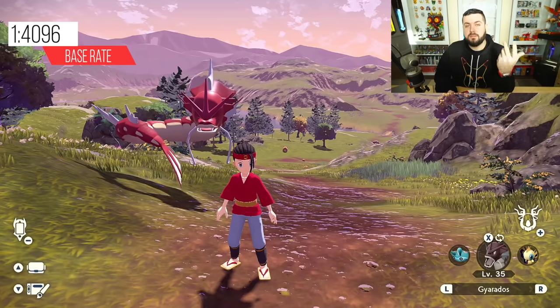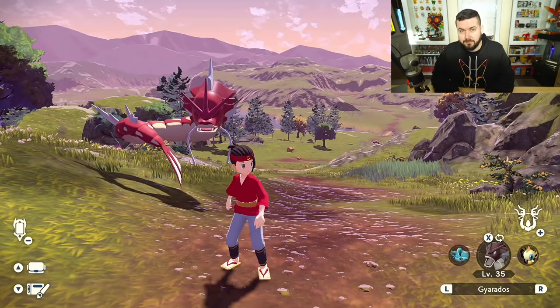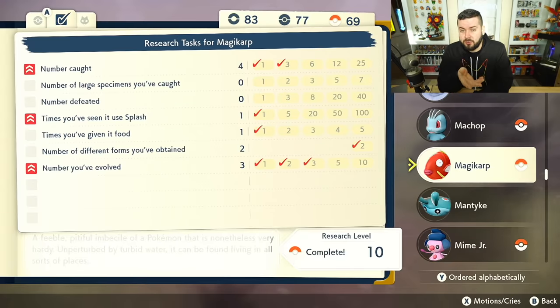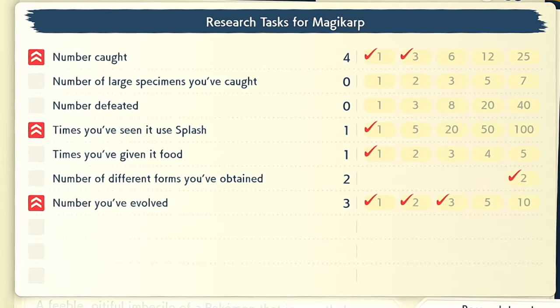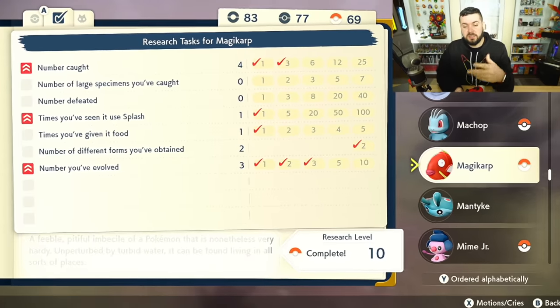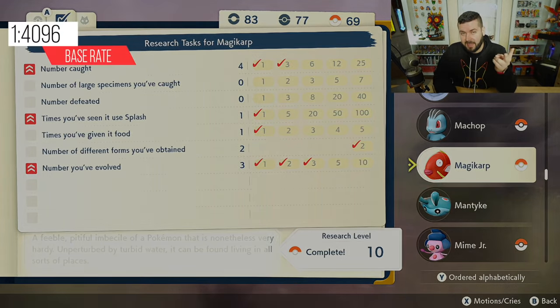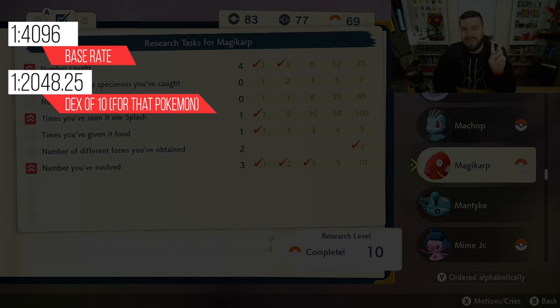If you complete a Pokemon's Pokedex page — meaning reach research level 10 — the scoring on the page equals 10. For example: number caught has a double checkmark so those count double, times I've seen it use Splash is doubled, times I've given it food, different forms obtained, number evolved — once you're at or over 10 points, the research level is 10. That gives you a second re-roll at that shiny Pokemon, meaning two rolls total, or about one out of 2048.